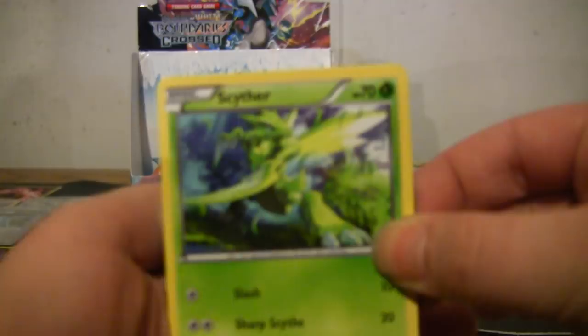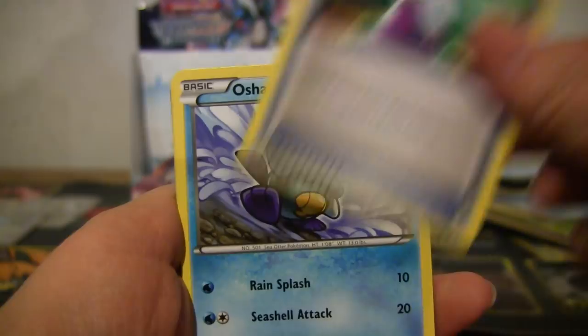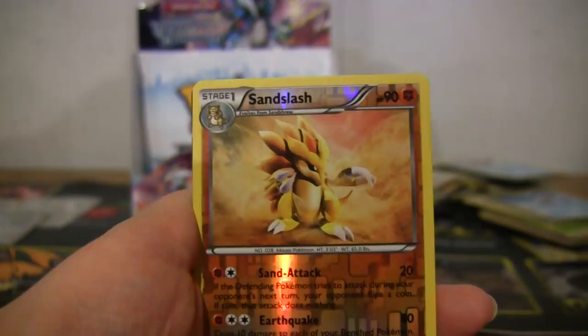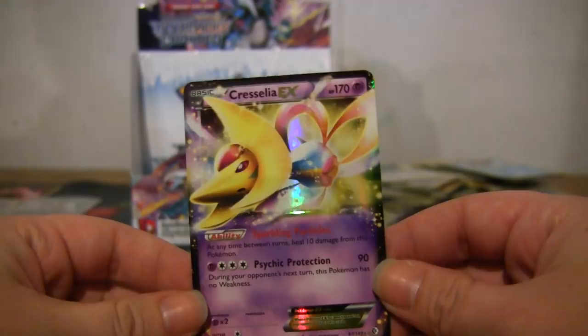Scyther, Scyther — boom. Potion, Oshawott, Spinda, Meowth, Skarmory, Croagunk, Lopunny, reverse Sandslash — what? Cresselia EX! Back-to-back EXes! Yee-haw, and I don't have this one. Very, very cool.